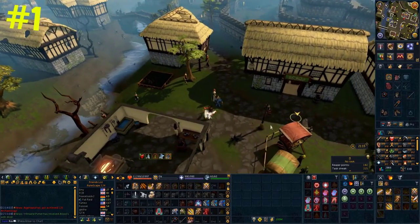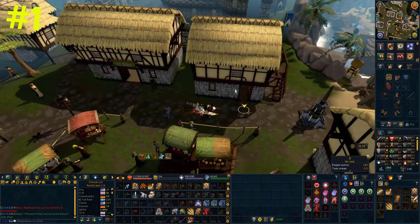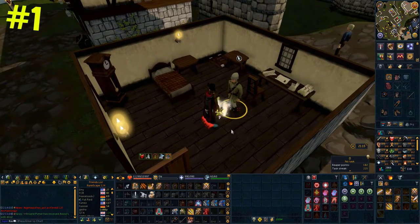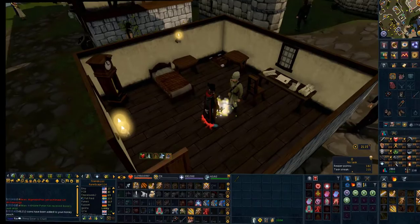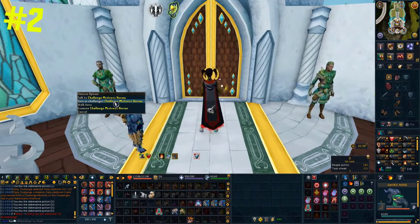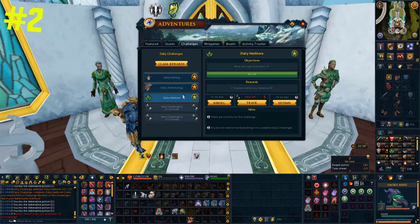Let's start off by making you some free money. If you go to Lumbridge into this building you'll find an NPC called Explorer Jack. If you right-click him and claim, he will give you some money and some rewards. This depends on how many area tasks you've done, and if you've not claimed from him already the likelihood is you're going to have a few mills sitting here ready to be claimed. Normally after completing a challenge people would go to a challenge master, but all you need to do is go to your adventures tab, then challenges, and click claim challenge — you can claim it from wherever you are in game.